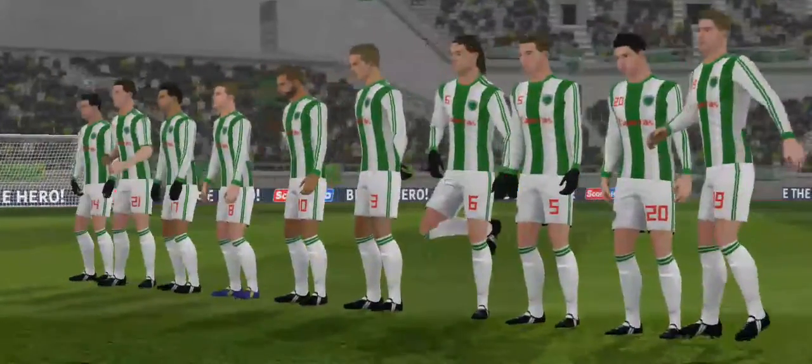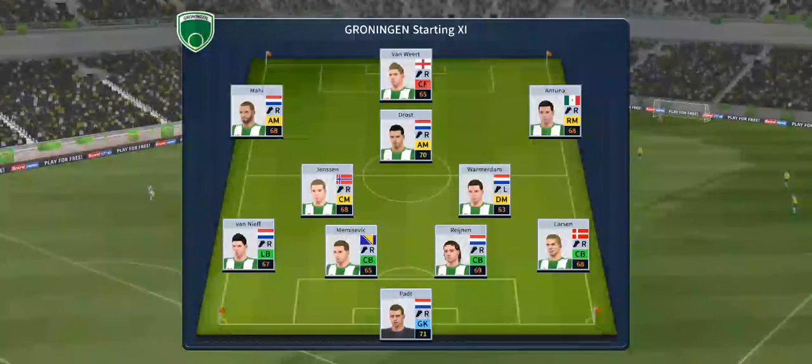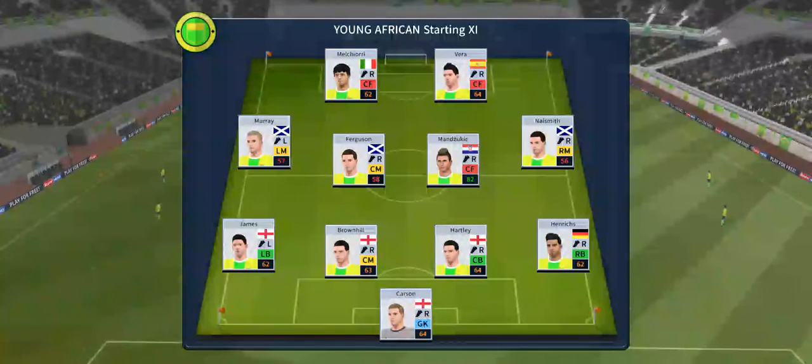Teams line up today. This is the eleven unveiled by the home team. The team are lining up in a 4-4-2 formation.